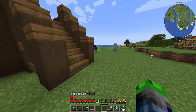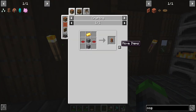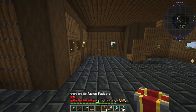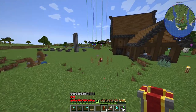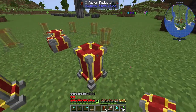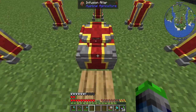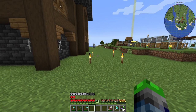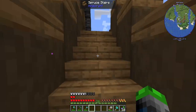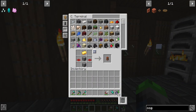Now we can start making seeds. And then we're going to need a lever for power. There we go - we have the altar completed. We're only going to really need one of those unless we want to start making multiple seeds at the same time and automating it, which we'll probably make later on, but we don't need to worry about that right now.